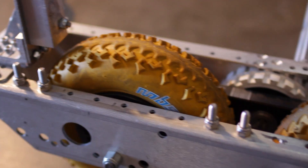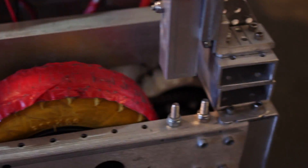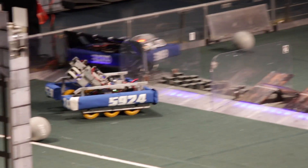We added some four inch wheels in between the main wheels, and then added a back one that was active — the other ones are passive — so we could more easily go over some of the defenses, namely the moat. We also wedged the front so that the first point of contact would be the drivetrain wheels rather than the frame.